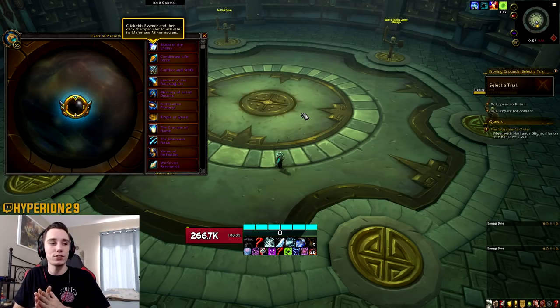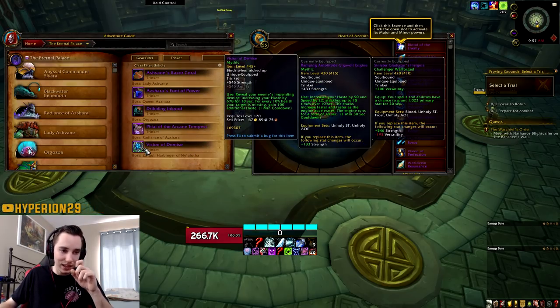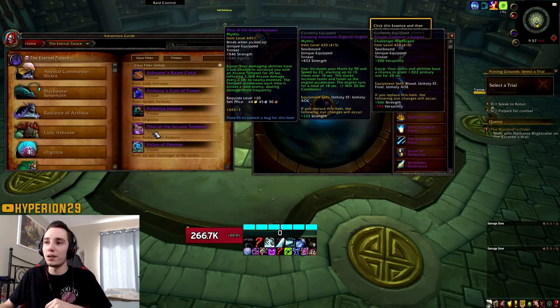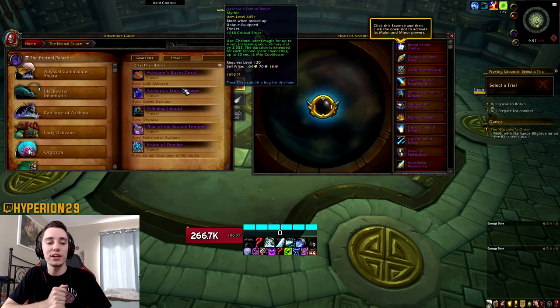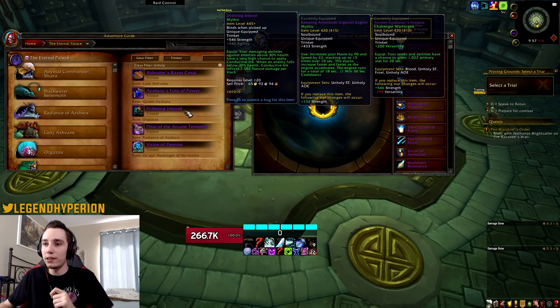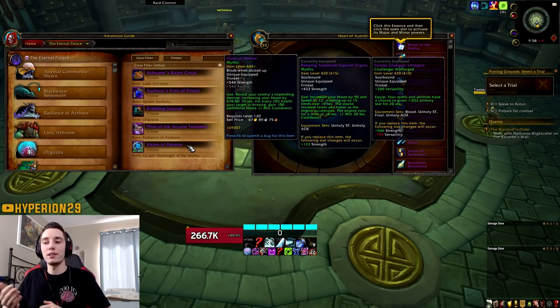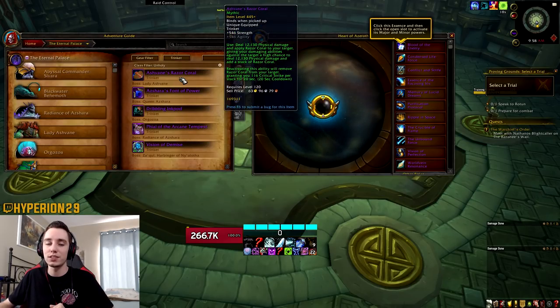As far as trinkets go, the numbers aren't all that great overall — there are a few with some potential, but most will just come down to simming whichever one works best for you. The one from Queen Azshara that gives you a massive Strength boost that you have to channel might be interesting for Frost. The trinket that gives you haste and scales with the missing health of your target might be an interesting trinket for Unholy. Other than that, they're just basic passive damage trinkets — those just need to be simmed whenever that becomes available.